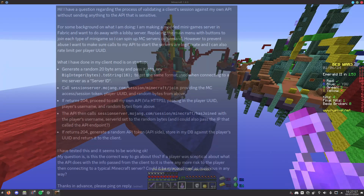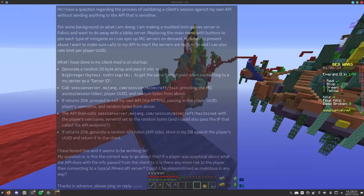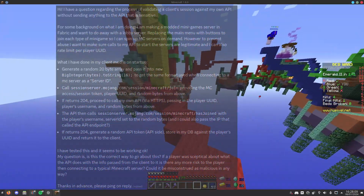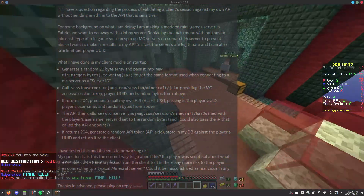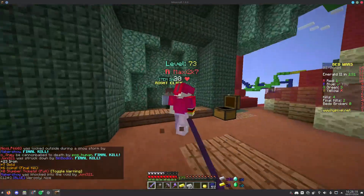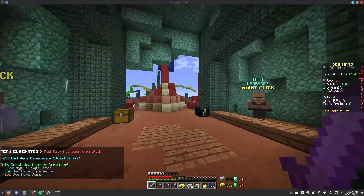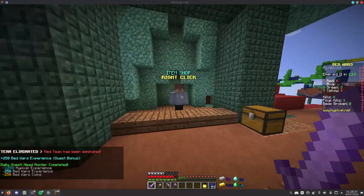If the session server returns 204, the client proceeds to call my own API, passing in the player UUID, username, and random bytes from Step 1. Step 3: the API then calls sessionserver.mojang.com/session/minecraft/hasJoined with the player's username and server ID set to the random bytes from Step 1. If the session server returns 204, my API generates a random API token, stores it in my database against the player's UUID, and returns it to the client. I set this up to happen as soon as the game starts while the red Mojang loading screen is shown, as doing the login as early as possible is important, as I will explain later on.